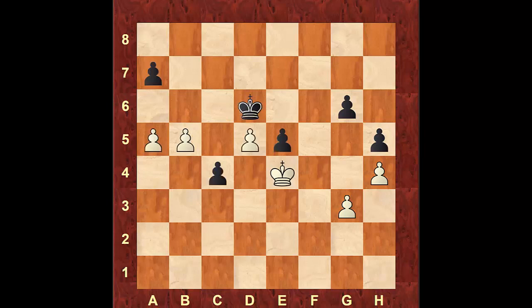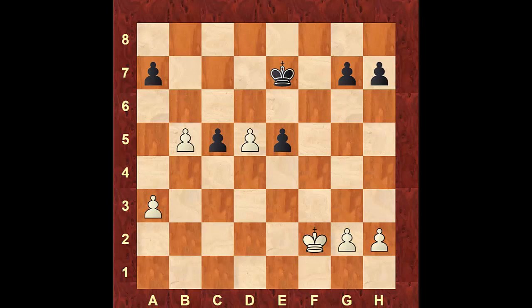Coming back — after black pushes the pawn to c3, instead of attacking the pawn with the king on d3 we could try to create our own passed pawn with pawn to b6, but even here after the take, white's best move is pawn to a6 and black will push to c2, we go to a7, black queens first and white gets a queen as well. The game is not clear — black has a small advantage but it could end up in a draw with correct play from white. The way to win this game from the beginning is to go and try to create a passed pawn right away.